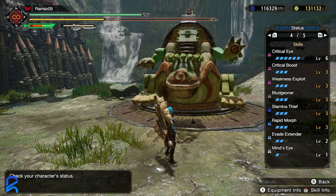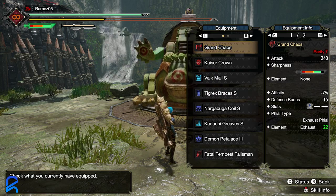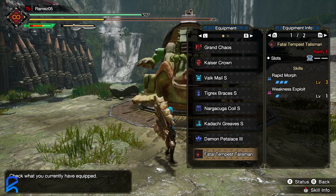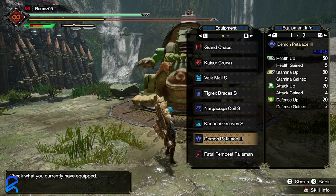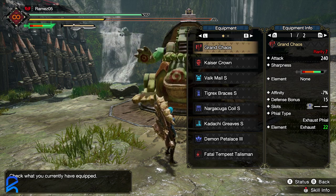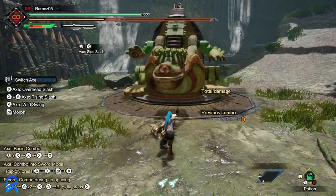This build specifically has three Bludgeoner and six Crit Eye. If you want seven Crit Eye, which may be preferential and bumps up averages a little more, you're going to want to drop one Rapid Morph. So depending on your preference — I did this test with all the weapons at three Rapid Morph — if you don't use morph attacks as much you may just want to drop it.